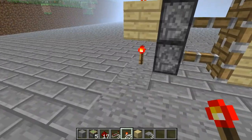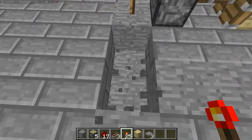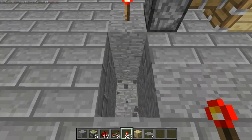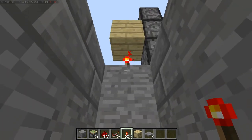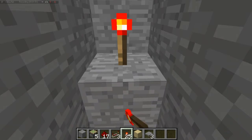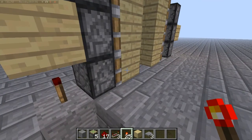So now you've got to make it so that it can actually open. Where the lever is, you're going to dig three deep, jump down, and then the second block under the torch, you're going to take that out. And then put another torch on that block. As you can see, that inverts the power, so now it is open.